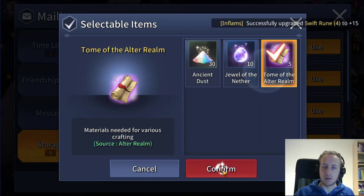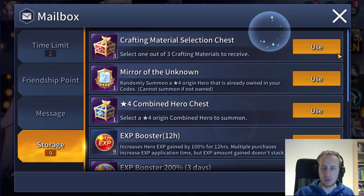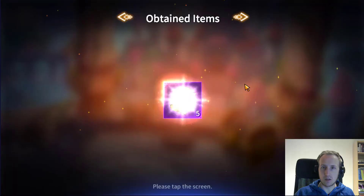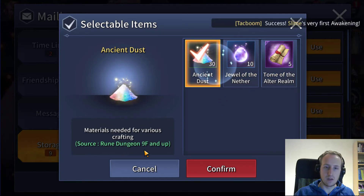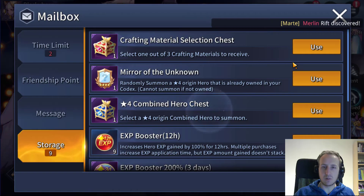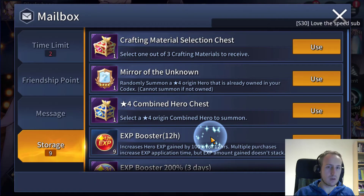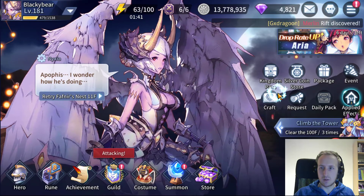I'm just collecting all this stuff and I'll end up with a bunch of these tomes, so I would definitely suggest doing that. Jewels are also needed — they're not bad — but the jewels you get from awakening value floor nine and up as well. The Asian Dutch you get from room dungeon. This is the hardest thing because you only have three entries each day and it's not a certain drop. Even if you get S-plus you don't always get a tome, and it's always just one.